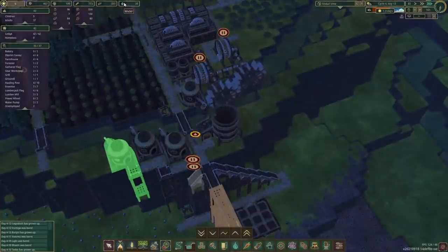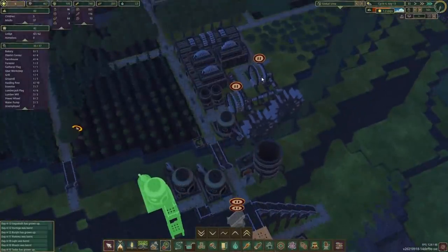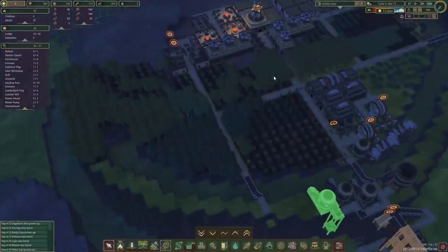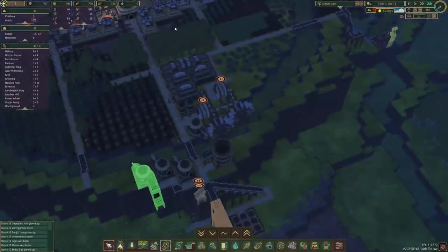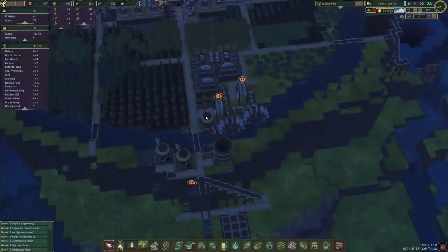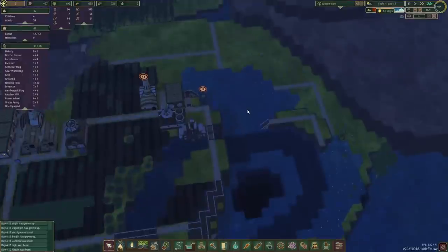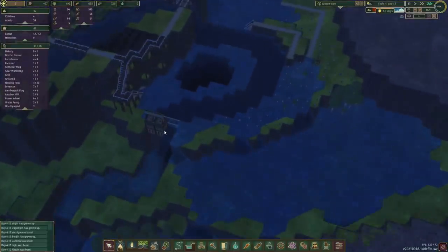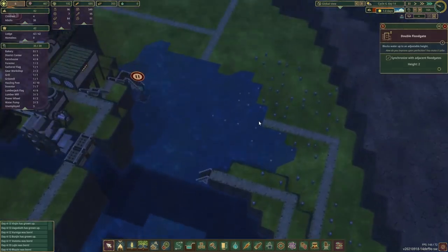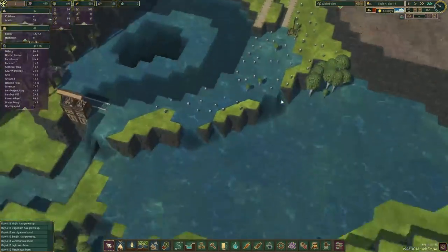The water is slowly stabilizing, which is good. We've got three pumps running right now and we'll get the fourth one going. The dam is going to have an overflow — that is good. I think we're in a decent position.